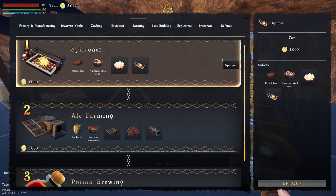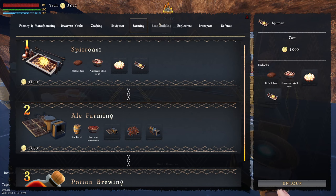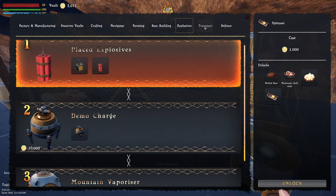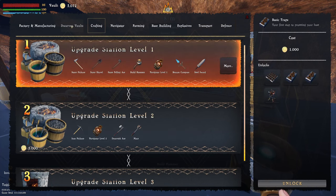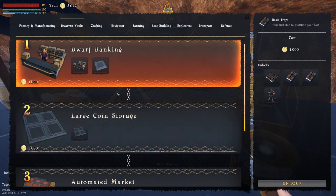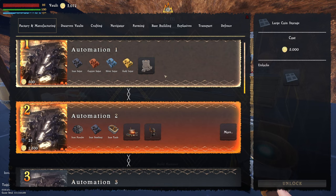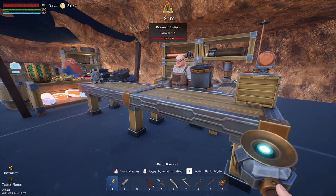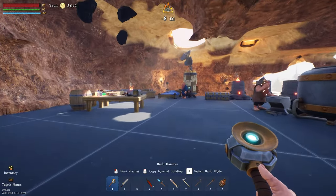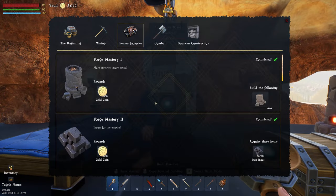We're going to need to unlock our crafting station level 2 so I can get the iron pickaxe, and we need to unlock some farming - that's 5,000 and 6,000. We're going to need to unlock some of the defenses which will cost another 1,000. Large coin storage is another 5,000, and if we wanted to go to the next level of automation it's going to be another 5,000.